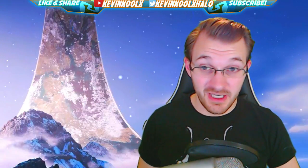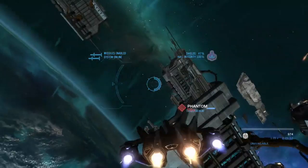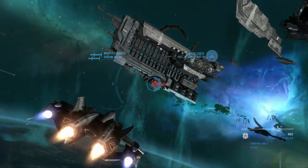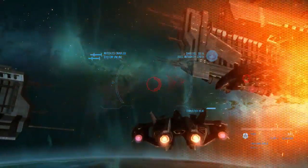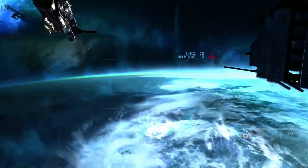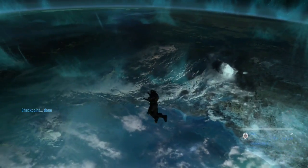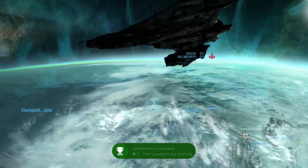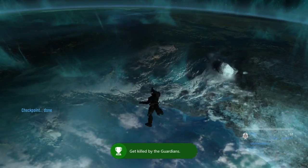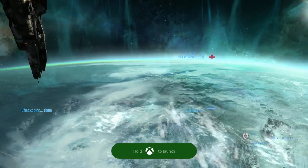This first bug is called 'Best Checkpoint Ever.' You can see in the clip you're flying around in the Halo Reach space mission, which is one of the most unique missions in Halo. Then there's just this crazy spin action — and then check out this checkpoint, it's just looping over and over and over again in that same spot. What an unfortunate location to have a checkpoint right there.